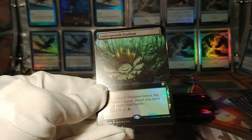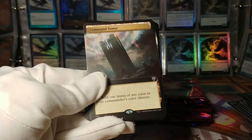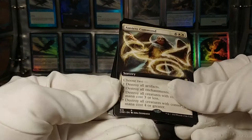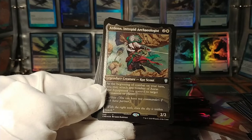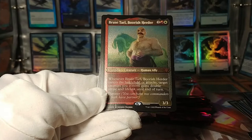Into the pile of rares. Undergrowth Stadium full-art foil — that's pretty cool, although it's a shame to get a double of one of these lands. We've got a full-art Command Tower, non-foil. We've got a full-art Austere Command — okay, that's a pretty good one. We've got the etched version of a card we got in our first pack. We've got the etched version of Bruce Tarl, the Boorish Herder — another one of the originals.